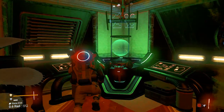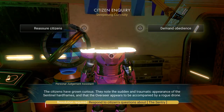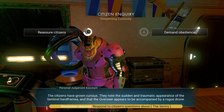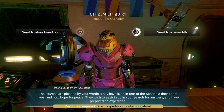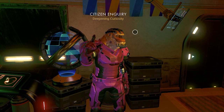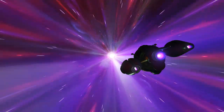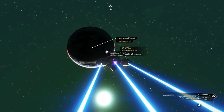Once arrived, activate the overseer's terminal again and an NPC should show up. Respond to the situation how you like — that does not seem to result in a different outcome based on your choices. Send the settlers to one of the buildings. After that, you can call in your sentinel again, who will send you to another location. This time, it will be in another system. Jump into your ship and warp to the location on your galactic map.